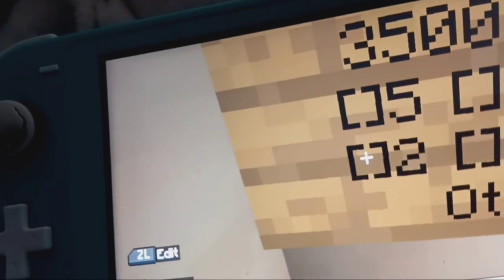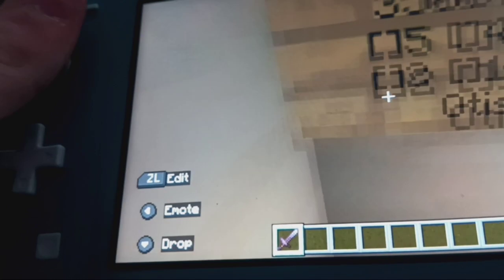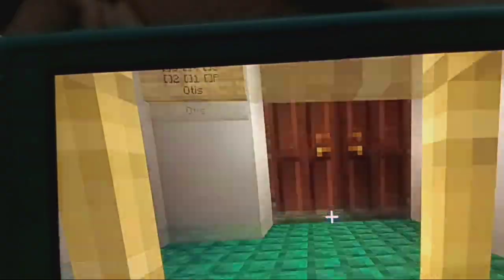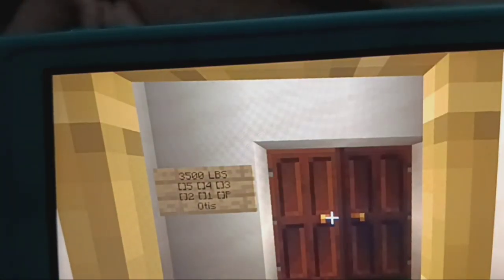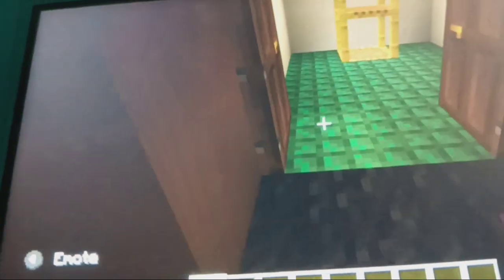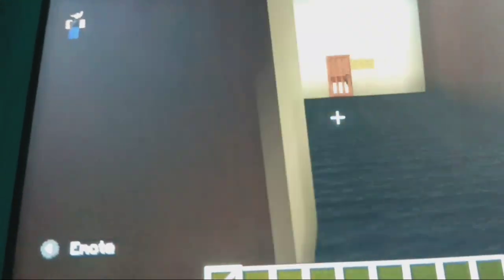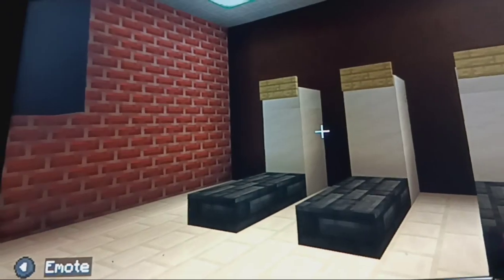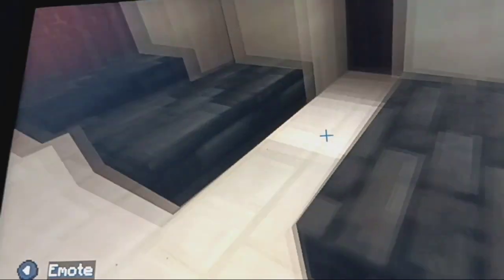So we're going to go up to level two. Level two is orange — it's pretty cool. Here we go to the gym. Here's what the gym looks like: you got your TV while you're exercising, you got your weights, and you got your dumbbells. This is pretty cool.